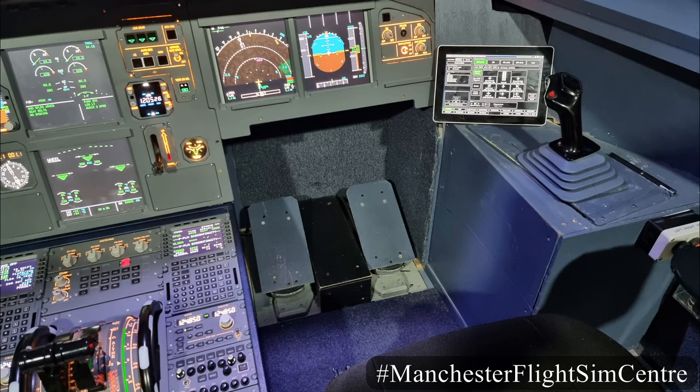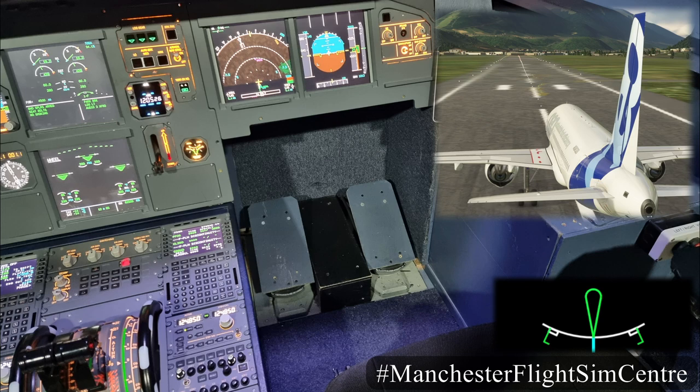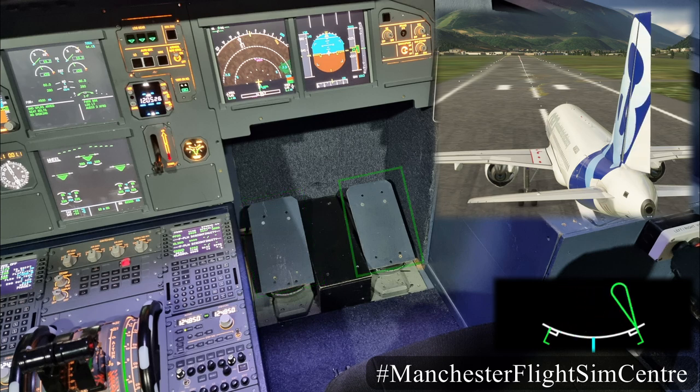Steering on the ground is accomplished using the rudder pedals on the floor. Simply push the left pedal to steer left and push the right pedal to steer right.